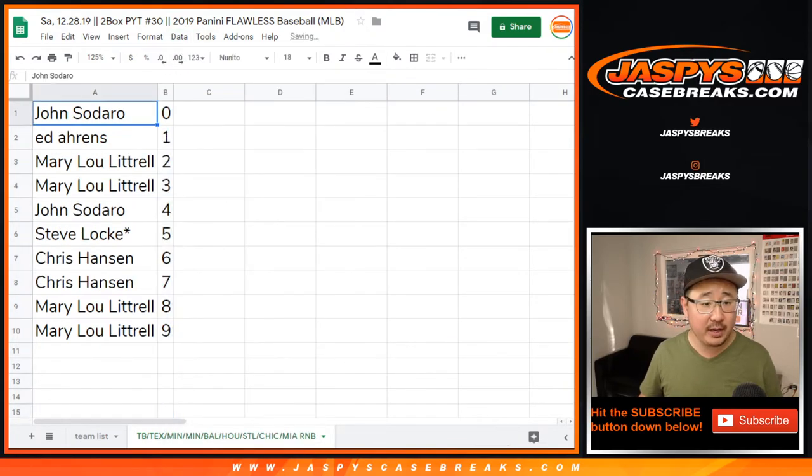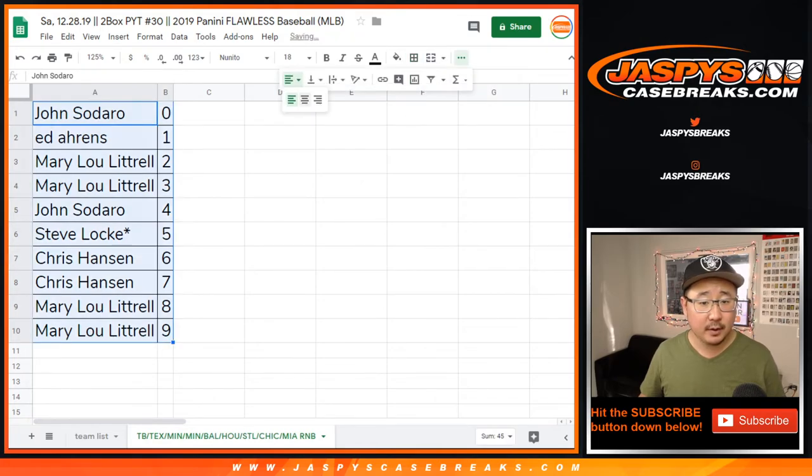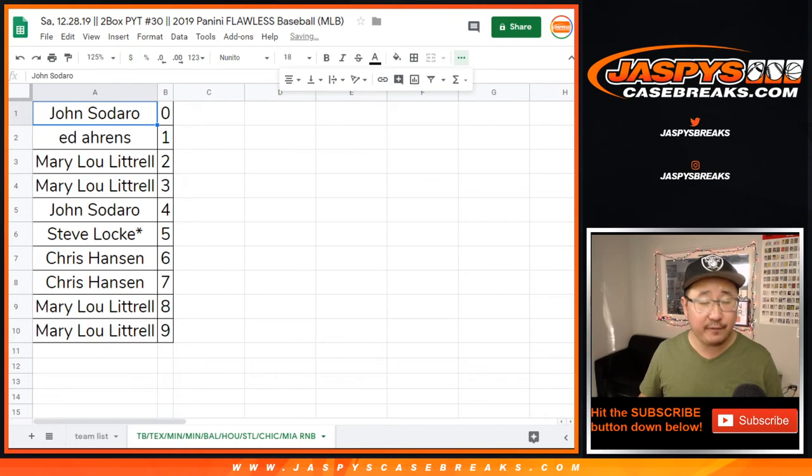Let's order these by column B. And there you go. We just need to fill up a few more teams and then it's Brakesville, ladies and gentlemen. So check it out — jaspiescasebreaks.com.